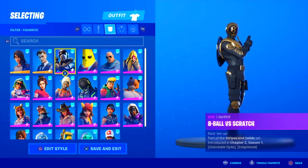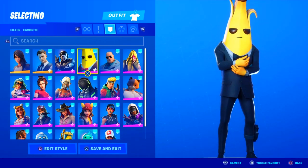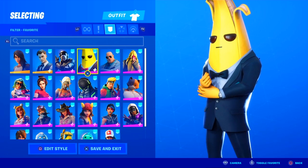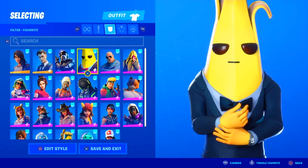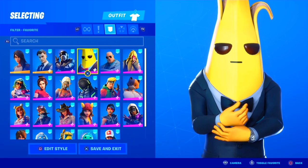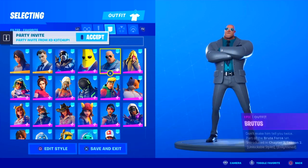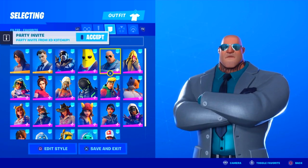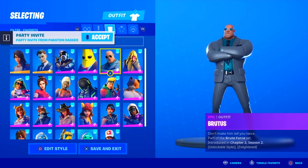The next skin is Agent Peely. This one could be getting an Overtime style, but I feel like the only style it would get would be on the tuxedo or suit he's wearing — obviously because they are agents. If this was in Overtime style, maybe it'll be a different color of the suit. Since bananas are yellow, I feel like they will never change the color of Peely himself, only the suit. The next skin is the Brutus skin. This one could also be getting an Overtime style. He's wearing a jacket with a different color in the middle, so maybe that color could change to blue, green, or red.